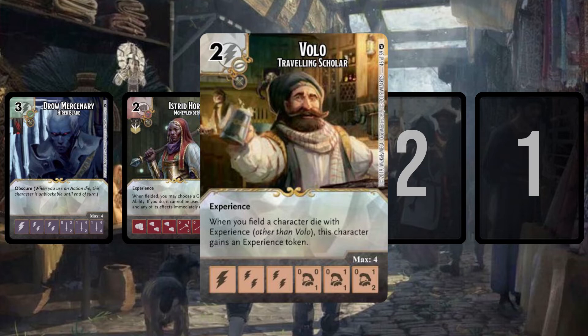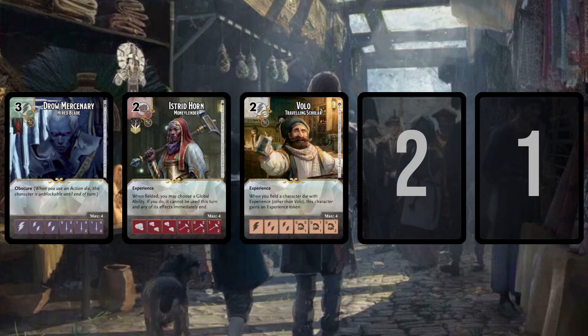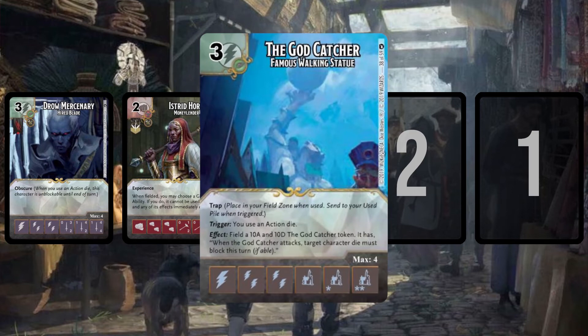That's my number three favorite from the set. If you can't guess the next two, I am shocked. My number two pick is the God Catcher, Famous Walking Statue — a three-cost bolt action with Trap. It triggers when you use an action die, and the effect is: field a 10/10 God Catcher token. The token reads: when the God Catcher attacks, target character die must block this turn if able.